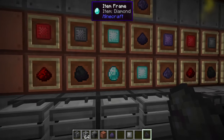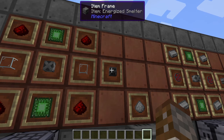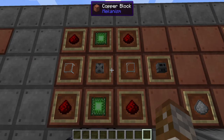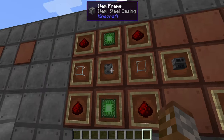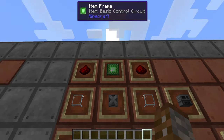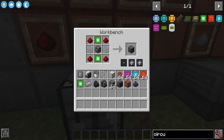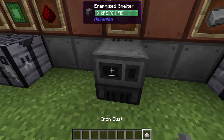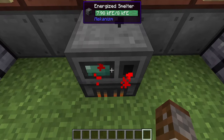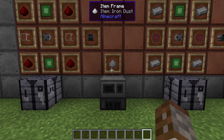Once your metallurgic infuser and enrichment chamber are working, it's time to get the energized smelter, which will automatically smelt all the dust you produce. This requires one steel casing, two basic control circuit boards, four redstone, and two glass in a regular crafting table. You can take your dust and put it straight into the smelter. It is very loud — all Mekanism machines are notoriously loud — but there you go: iron ingots being produced completely through electric smelting.